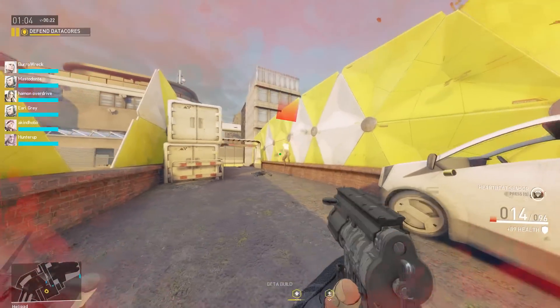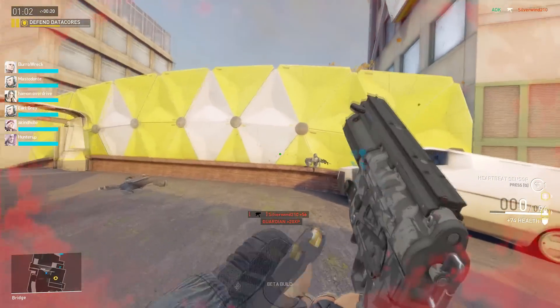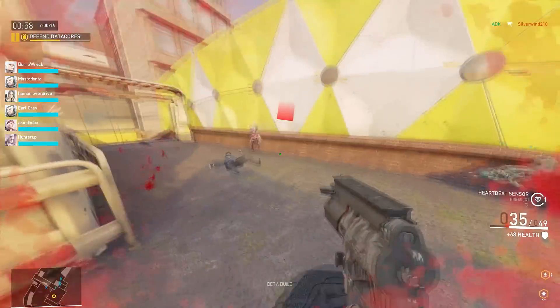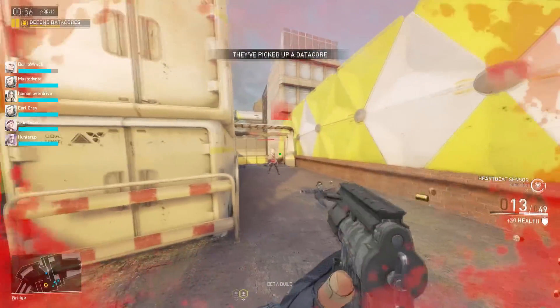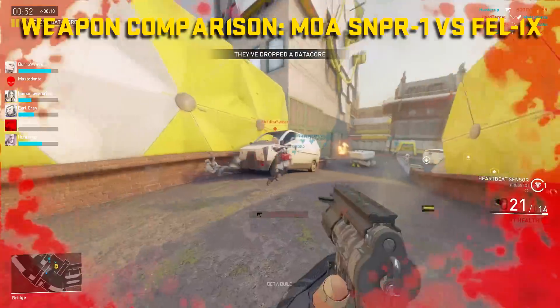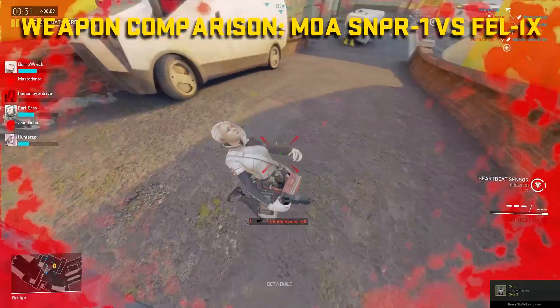What's up ladies and gentlemen, today I have something that a lot of you wanted to see: a sniper rifle comparison. Specifically we'll be looking at the two bolt action rifles, the MOA Sniper One and the Felix — which one is better, which one should you choose? Let's find out. For the sake of comparison we're just going to be covering the two bolt actions.